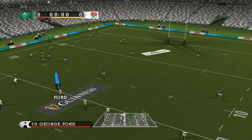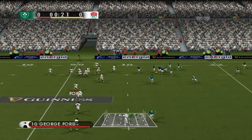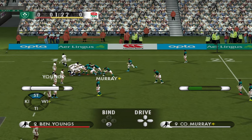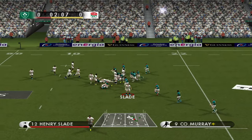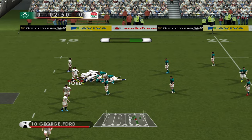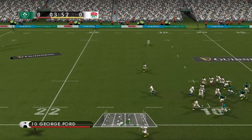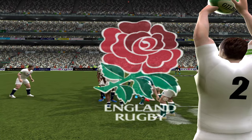George Ford now will look to kick off and get this game underway. There's a diving tackle from Courtney Lawes. Murray's got the ball out early for Ireland. Burns is bursting his way through. Plenty of offloads — getting a bit sloppy already. Burns kicks to touch, so we have our first line-out of the match, which is to England.